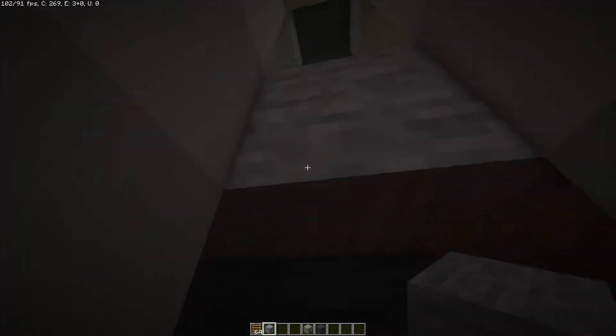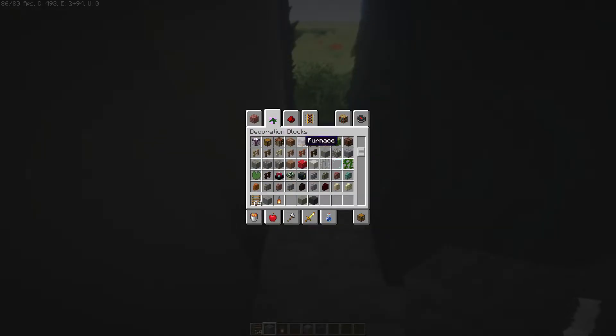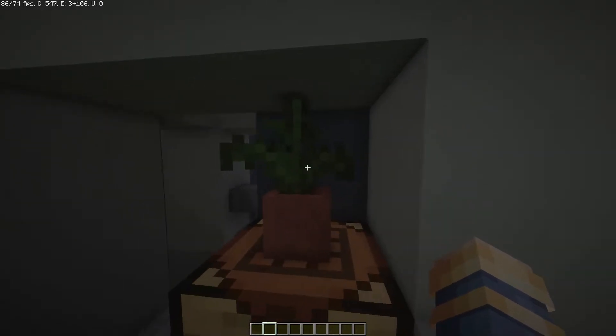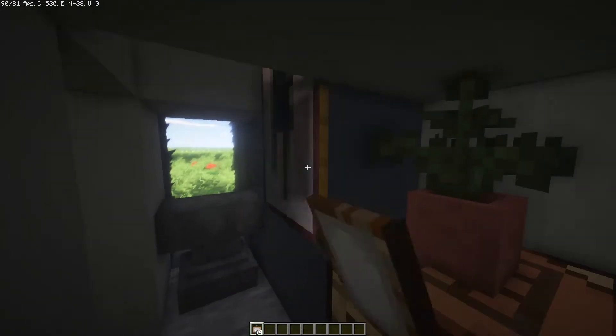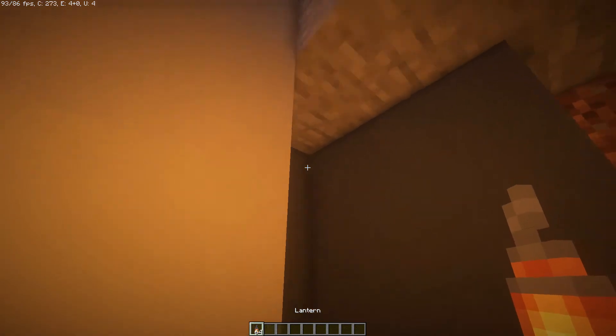Place a ladder there and there again — this will be where most of our stuff is. We can add an anvil right here since it doesn't connect with the glass, add a crafting table right here, then a flower pot with a fern — I love the way the fern looks. Add a painting for some detail, another one right here, and then grab a lantern because we don't use torches anymore and place one right there.